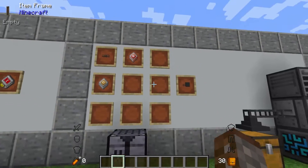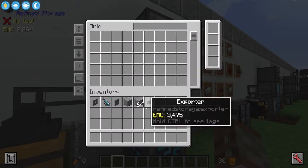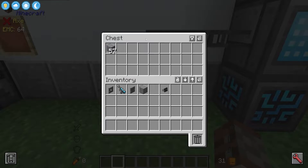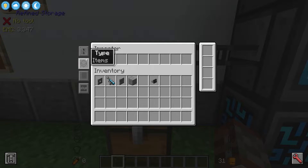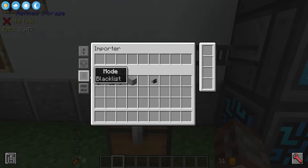Next up is the importer — the complete opposite of the exporter. This is made using a deconstruction core instead of a construction core, and it imports items into your system. If we take a stack of polished andesite it's going to slowly take it out and put it into our system. By default this should be on blacklist — if nothing is coming out, make sure you've got no filters on and it's on blacklist, because if it's on whitelist you've whitelisted nothing so nothing will be taken out. You can control this with redstone, do items and fluids, blacklist and whitelist mode, and exact mode again.